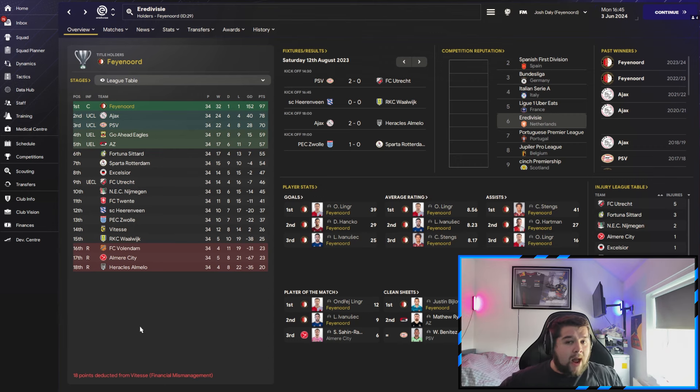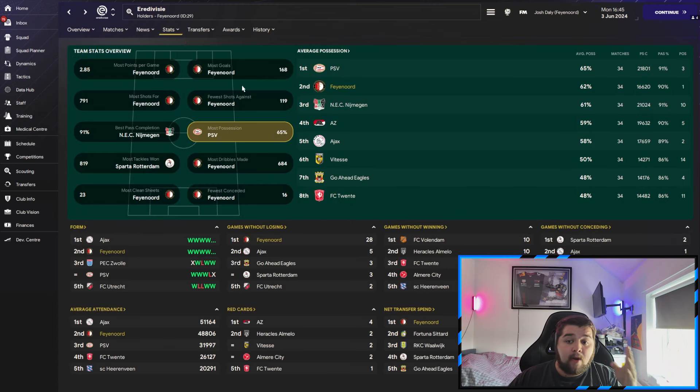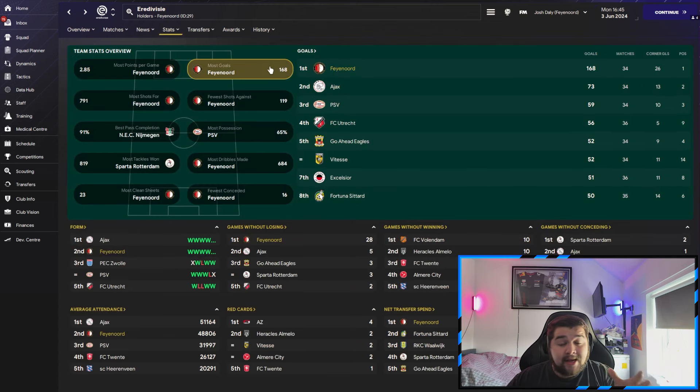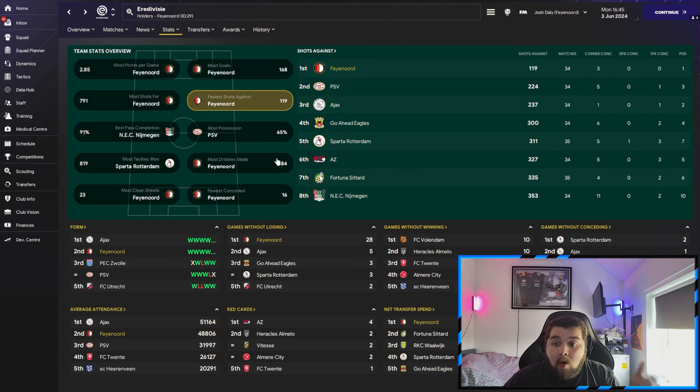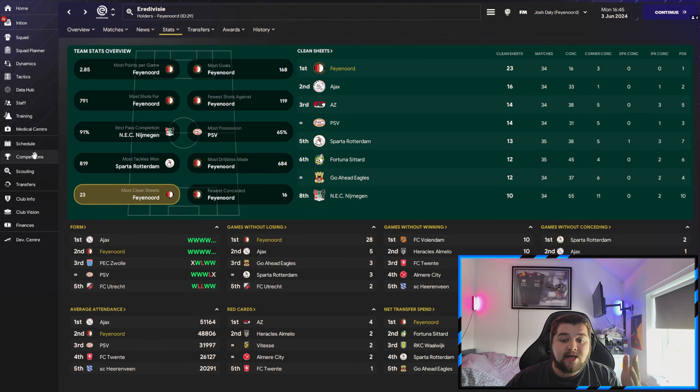Going over to what is probably the powerhouse of the video — Feyenoord — we put on an absolutely ridiculous display. I love testing with Feyenoord because they're one of my favourite teams to watch in real life. We've absolutely taken over the league with just one loss in 34 games against Ajax. We've got three players in the top goal scorers, three in the average rating, and Calvin Stengs with 41 assists absolutely cooks in this system.